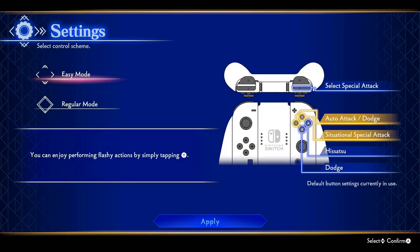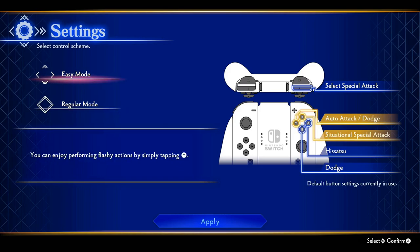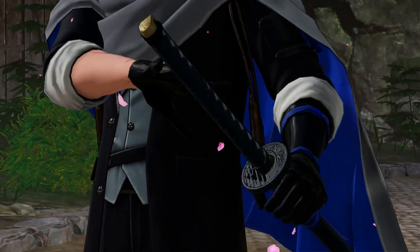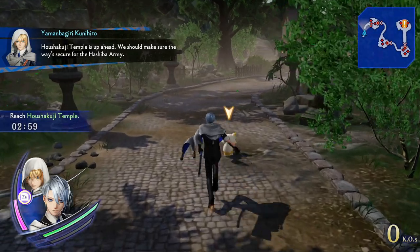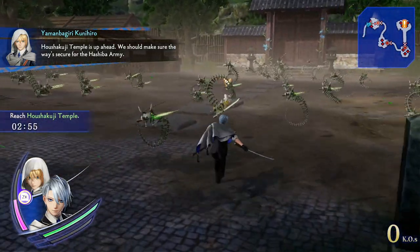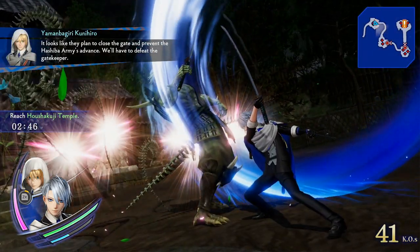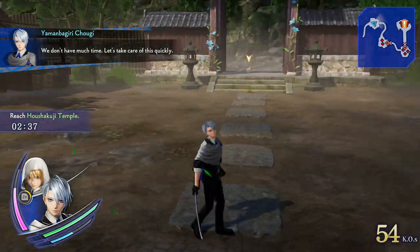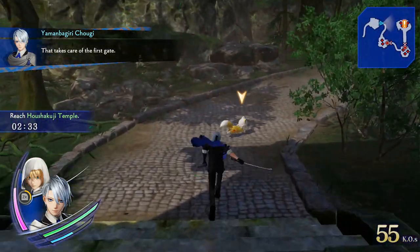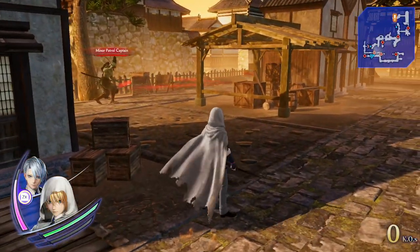Now let's talk about the battles and the combat system. There are two control layouts labelled as easy or regular. Regular mode plays as most other Warriors games would, but easy mode allows you to pull off special moves with a single button press — essentially a mode for casual or younger players. The stages in Touken Ranbu Warriors are much, much smaller in scope than most other Warriors titles. Most battles range from about 1 or 2 minutes to around 5 or 6 minutes. Sometimes you need to look around for something specific, sometimes you just need to kill everything, and very rarely you'll have to do some rudimentary stealth sections.